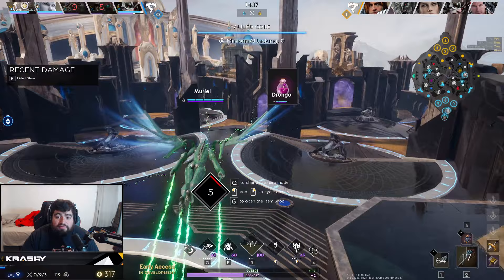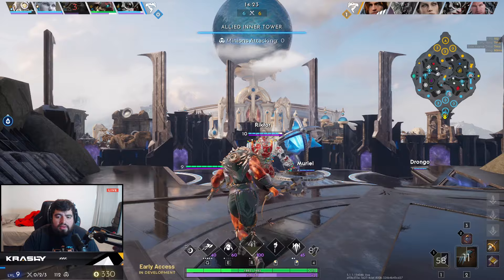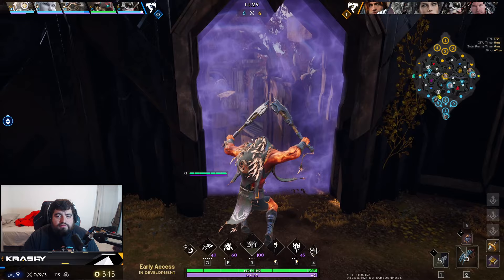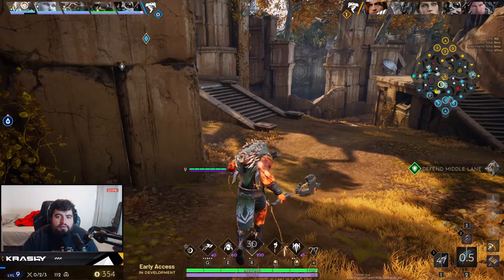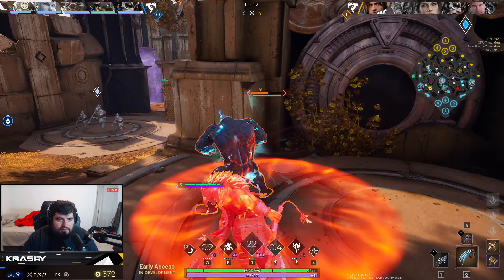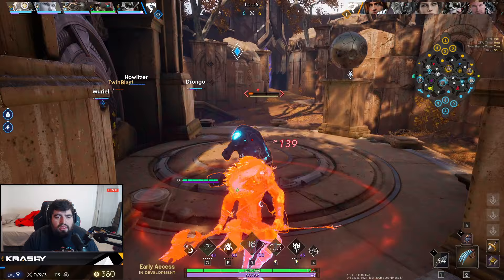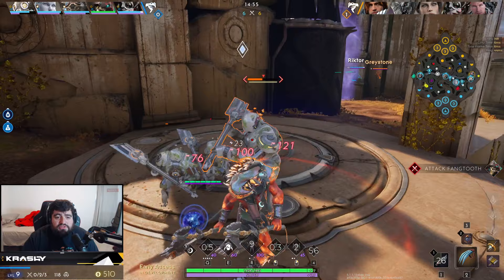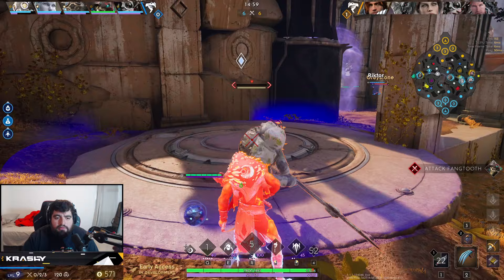What I'm going to do is try to farm out some of my blue side to get it off field, and then push over to Fangtooth. We built up our Ruthless Broadsword, so that's going to help us shred through a little bit of armor. Basilisk is like more health, more damage, more armor shred — which is really nice. We need to start working towards Fangtooth, so I'm going to let my team know with an early ping. We're going to rip as much of this jungle as I can and then go over to duo lane.